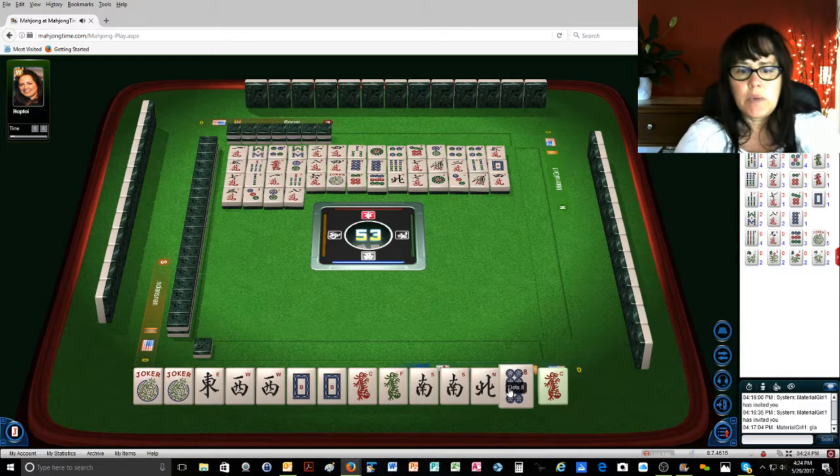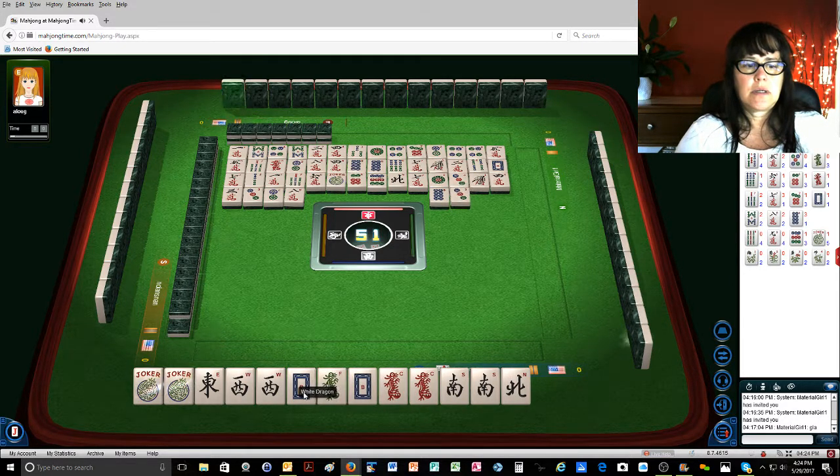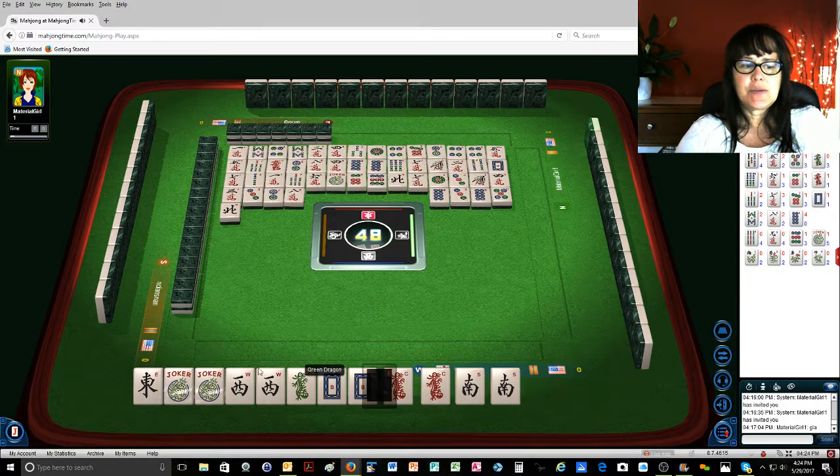Eight characters — we got the red! That is fabulous. Eight dots. So now we're kind of hurting — we need an east or a west badly at the moment. Five dots — there's an east! North wind. Sweet — we're ready to pwn.